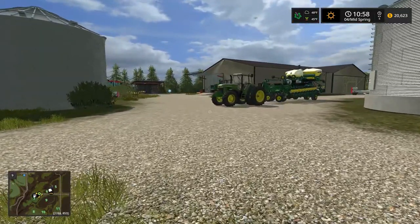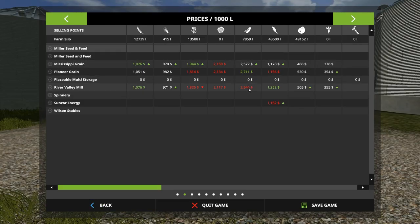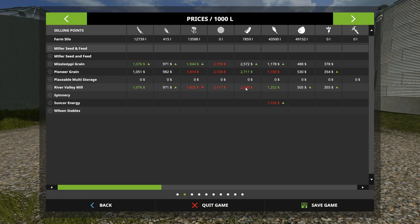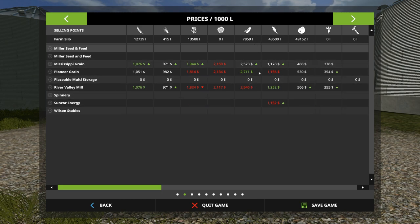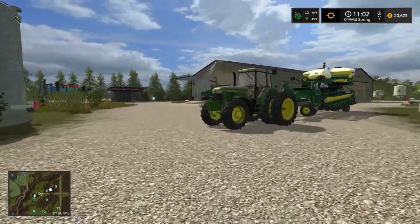Right now if we look at bean prices - River Valley Mill, right before this I was running the clock a lot and it was at $3,500 per 1,000 liters of soybeans. I have a lot more in storage than what's shown here. We do have a lot of corn though. Prices are good right now, I'm waiting to hit the sweet spot - when it goes blue that means they need a lot of beans and will pay the most. It was at 3,500, I should have sold then but tomorrow will be the day.